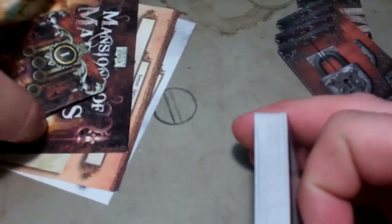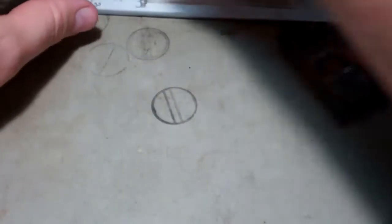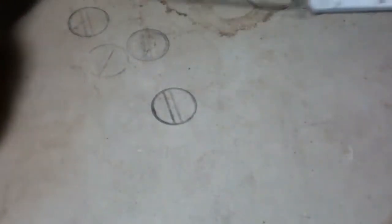That's everything you get in the Yellow Sign expansion to help you run the Mansions of Madness Yellow Sign adventure. Of course, you'll need the Mansions of Madness base set to work with it, but that is everything that comes in it.